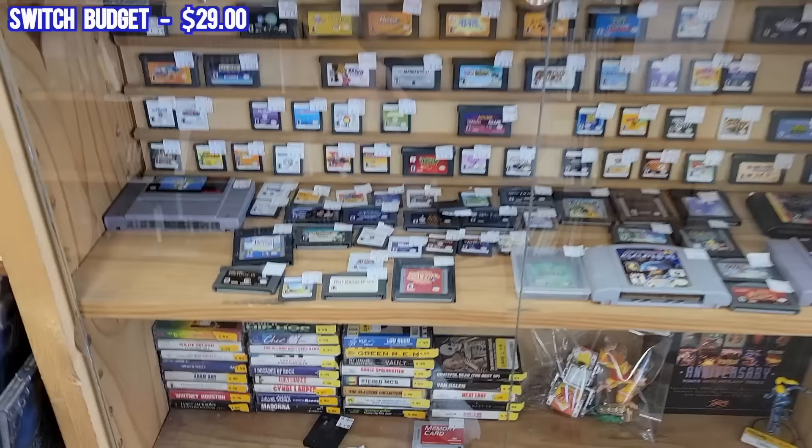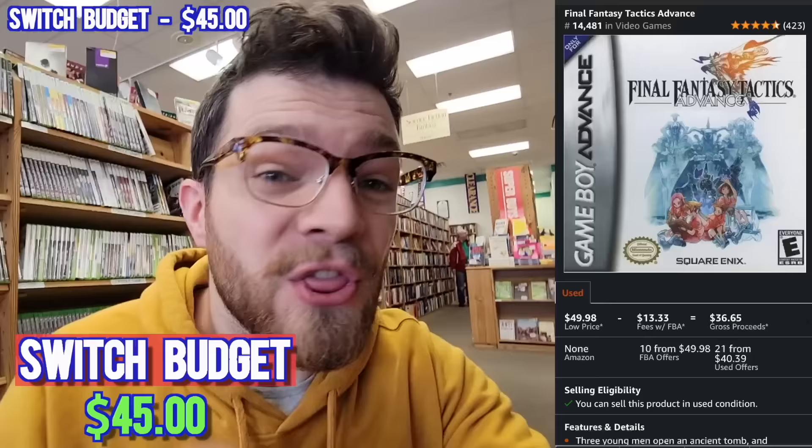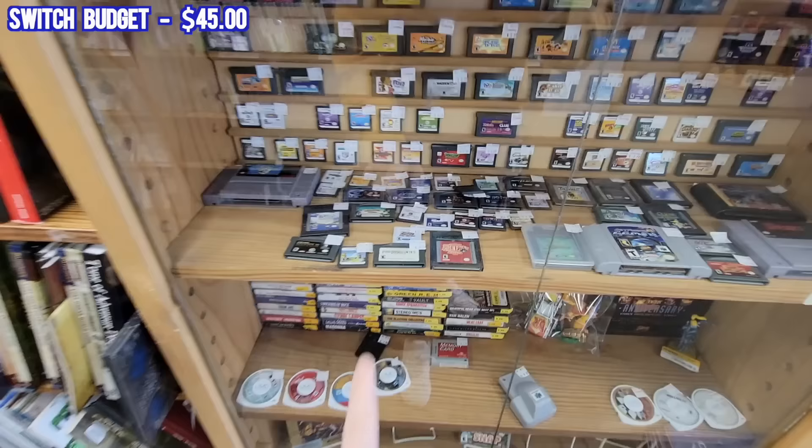After just a bit more scanning, look at this right here — Final Fantasy Tactics Advanced for 20 bucks. And that literally goes for $36 after fees on Amazon. So once we pick these two bad boys up, we'll have more than enough money for our Pokemon Snap.